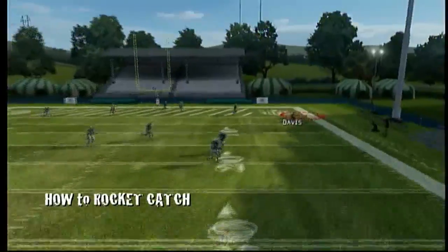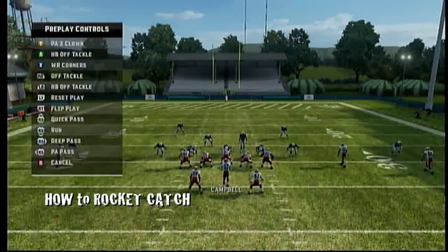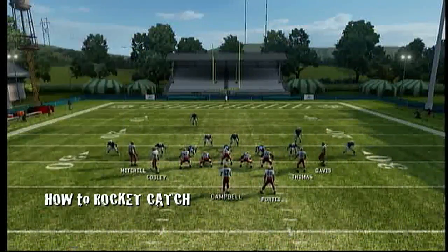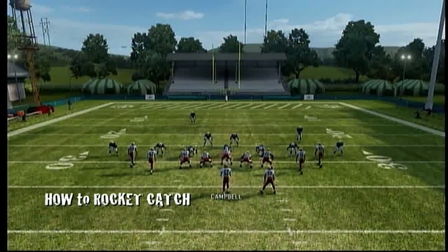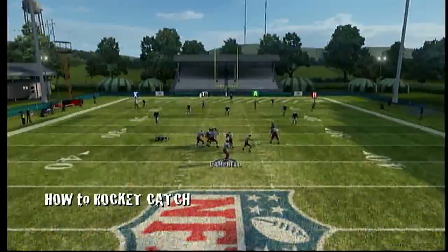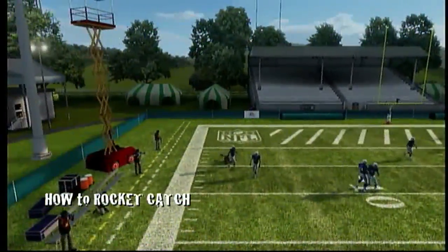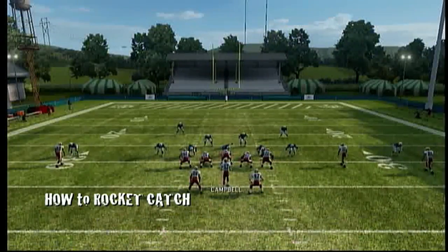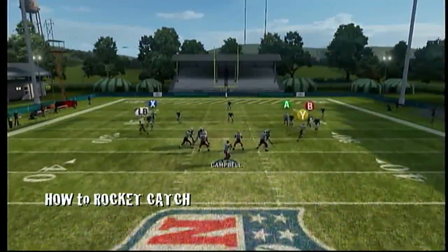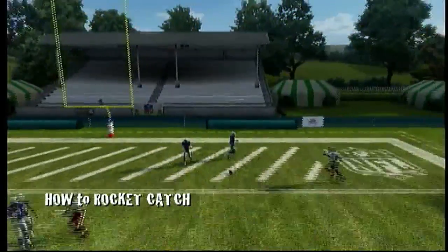Dropping back — Fred Davis wide open. Down to the right, switch to him, hold down on the right analog stick and he will jump for the ball. Fred Davis is wide open but we're going to Marco Mitchell. Good catch, Mitchell! When I threw it to Mitchell, I threw it down to the left, switched to him, and held down on the right analog stick. That was a bad throw by Campbell — his accuracy isn't great and Campbell will overthrow his receivers a lot.